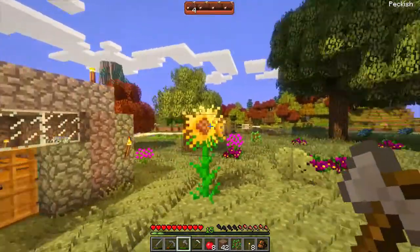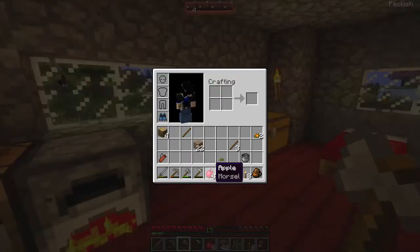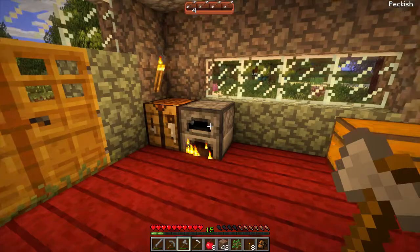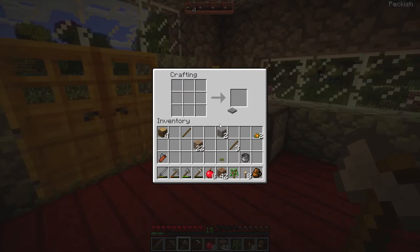Oh my God, I'm so happy about that apple tree. I'm going to plant more apple trees — I'm going to have an apple orchard. That's going to be my food source. So what was I making again? I need to make pressure plates. And there we go — we got a juicer! Juice an apple — oh my God, that is so cool!